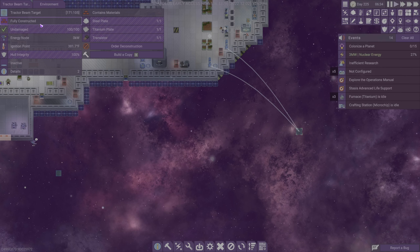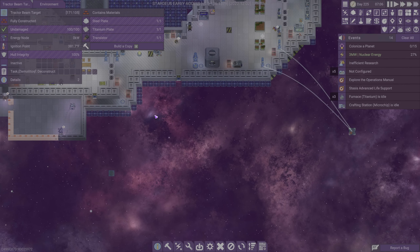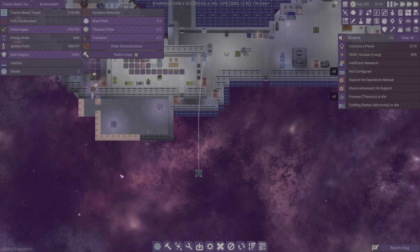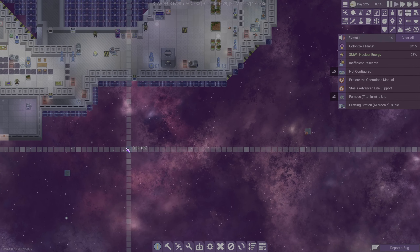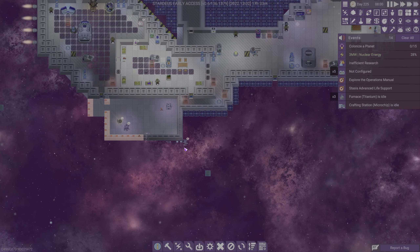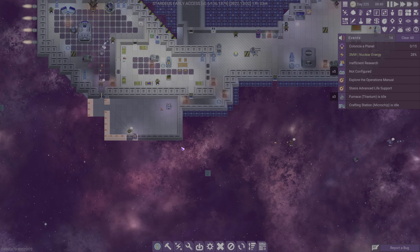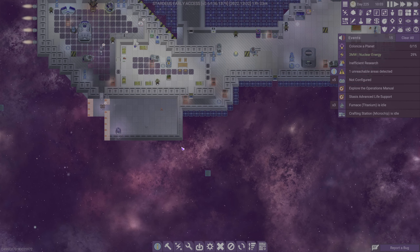I think what we'll end up doing is we'll probably get rid of this one, so let's order a deconstruction of that one. I don't really like where that one's at anyway — it doesn't really work. Then we'll order a new one to be placed right there. That'll be just fine, that's perfect.